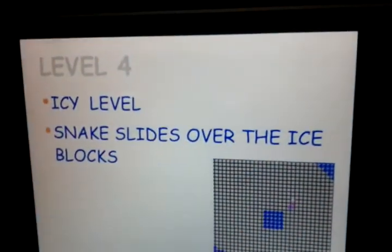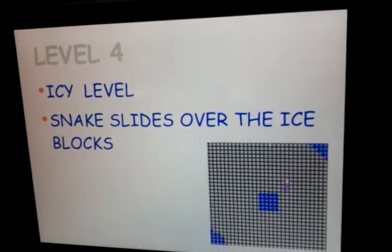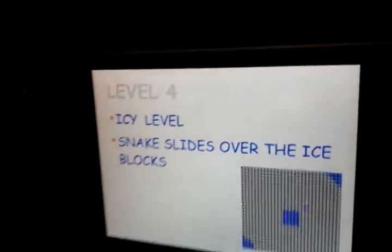The next level is the Ice level. In this level, if we go on particular grids that are represented on screen, the snake will slide to another part or to another position.